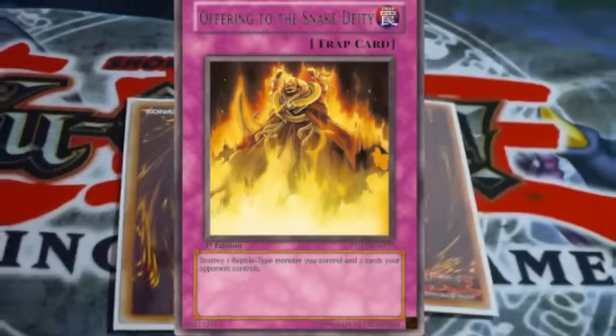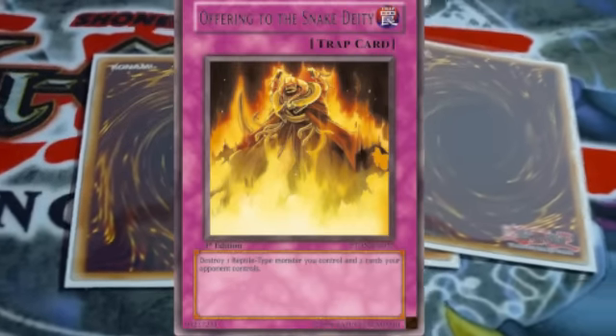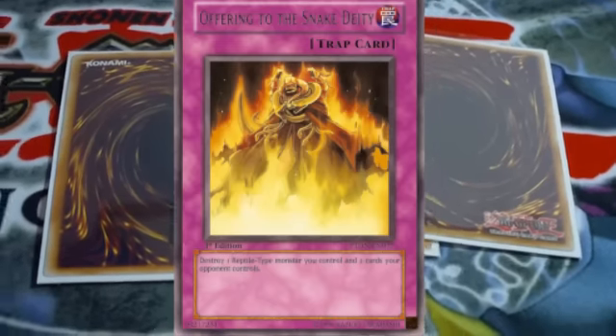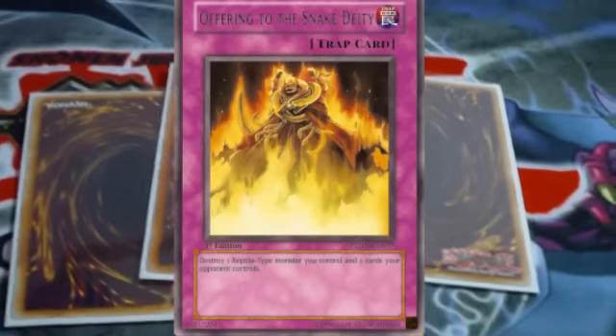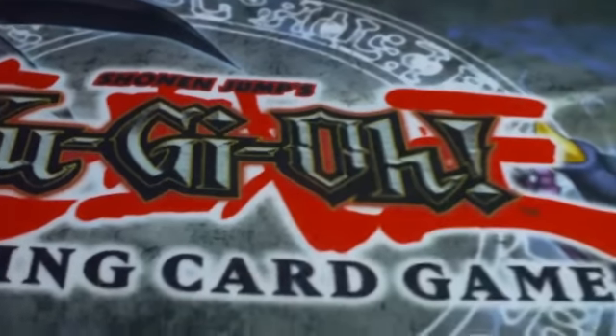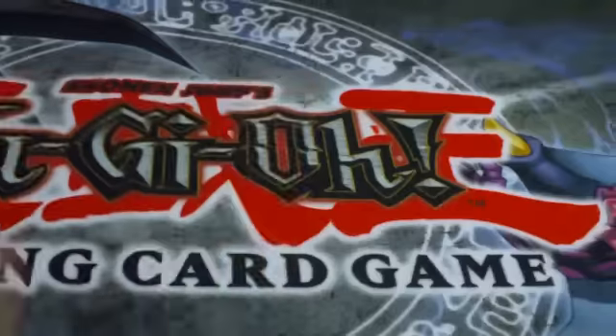Next is Offering to the Snake Deity, which is pretty much an Icarus Attack but for worms. Destroy a worm monster, pop two cards. Also running Mirror Force, Tarantula, and Oppression.